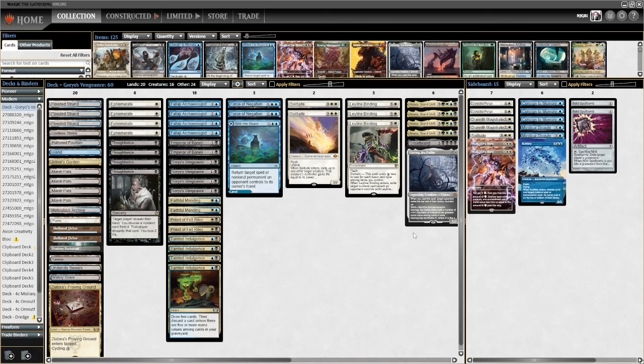This archetype used to run four copies of Grief, which has now been banned, so it's adapting — now running four copies of Thoughtseize. Rounding it out are supporting roles: removal, Leyline Binding, Solitude, Counterspells, Force of Negation, Subtlety, and then we have some alternative ways to put creatures from our graveyard into play.